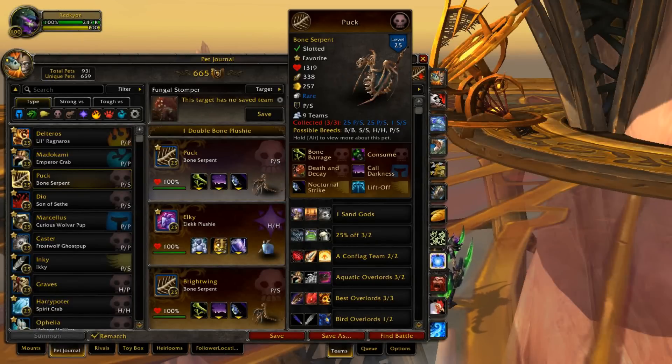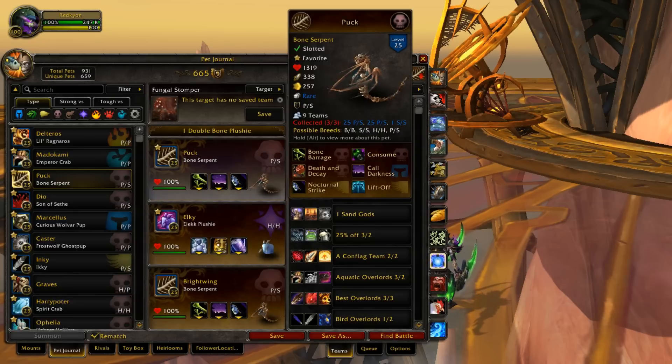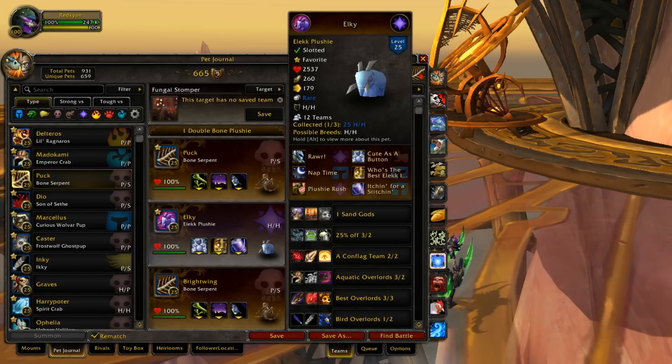For this team right here, I just have two Bone Serpents and an Elec Plushie. Bone Serpents are really reliant on their cooldowns, and Elec Plushie is only good in teams that are heavily reliant on cooldowns.